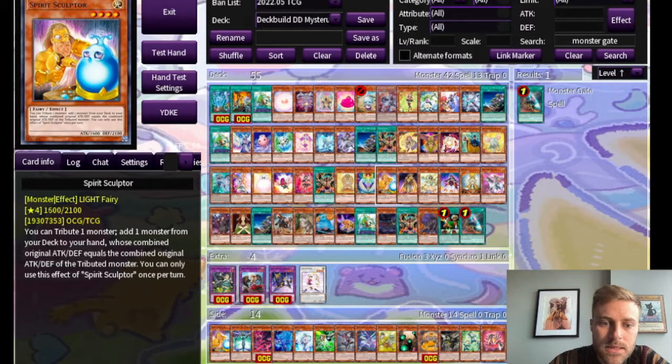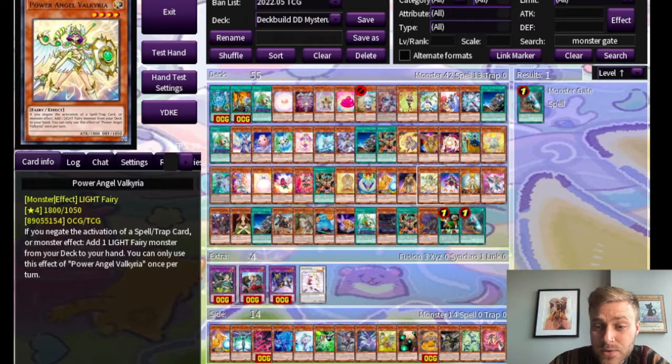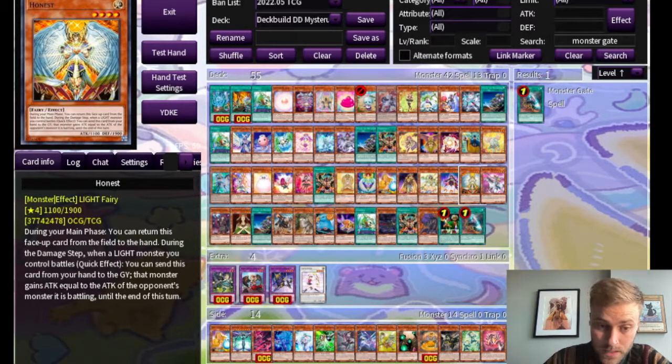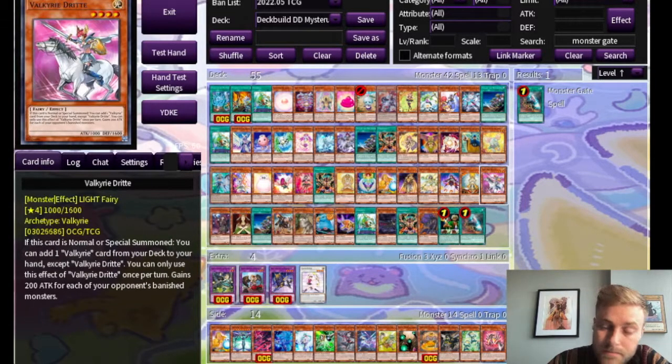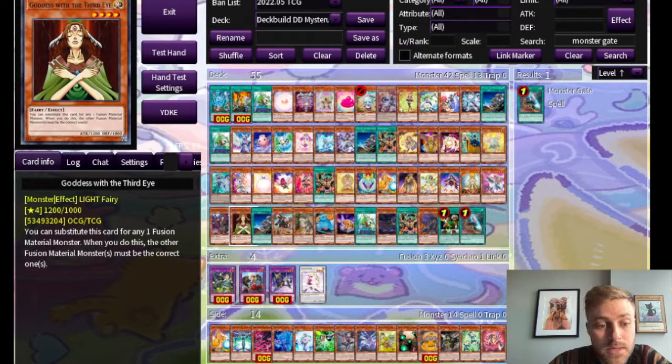Spirit Sculptor, which we discussed, is both a target to be brought out with Transmodify and can also search other things. Ra's Disciple can get a lot of bodies on board — if for some reason you are playing an Egyptian Gods deck, you could use this card. All of the Counter Fairies are level four light fairies, so if you are playing Counter Traps along with your Mysteroon cards, you could bring these out. The Melodious Ladies are level four light fairies. Honest is a level four light fairy, which can return itself to the hand after being special summoned and then be used to protect one of your light monsters from the extra deck. Another Valkyrie card that, if special summoned, lets you add a Valkyrie card from your deck to your hand. Condemned Maiden lets you activate a quick play spell from your hand, which is kind of redundant with the field spell but useful if your field spell gets removed. And Goddess with the Third Eye is a Fusion Substitute Monster.